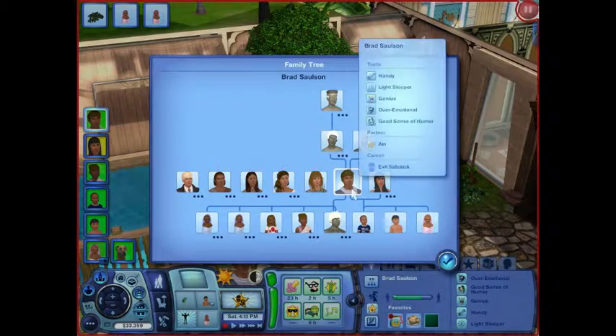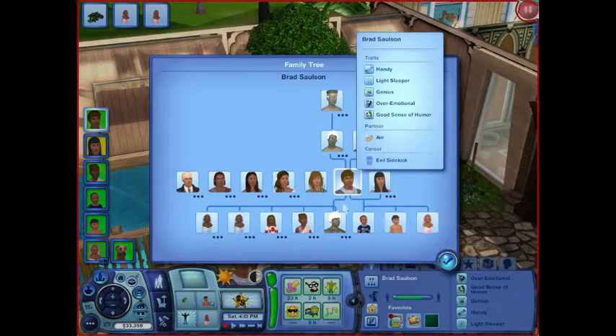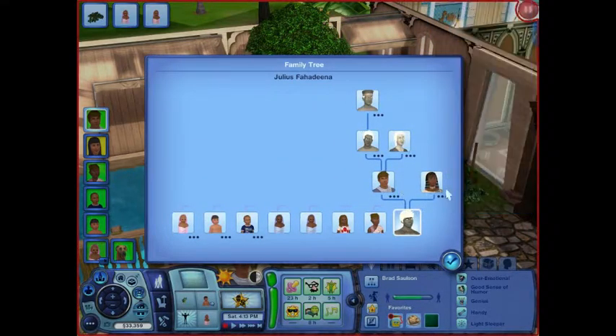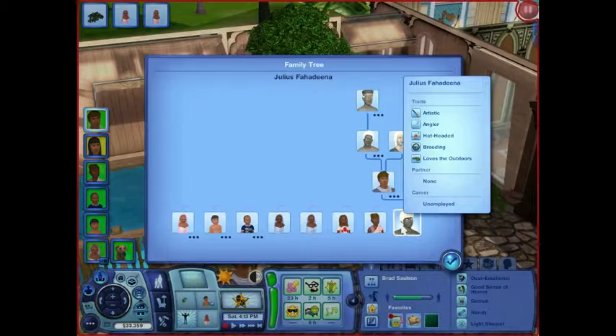Here's Brad with his new wife Ein. When I wasn't playing him, he got remarried. She has had multiple partners, and every time I stop playing her, she marries somebody new. Unfortunately, his eldest son was the heir for his family.